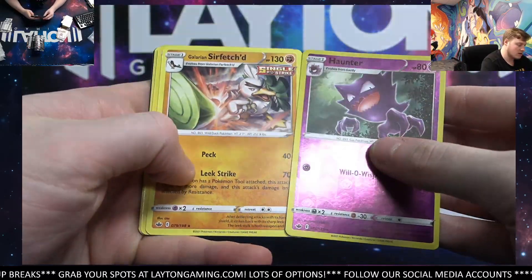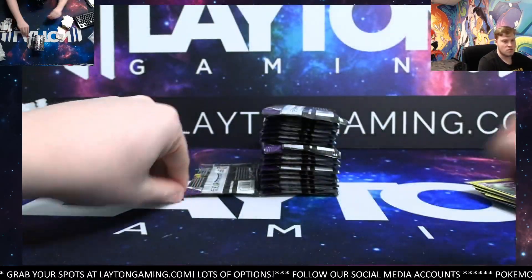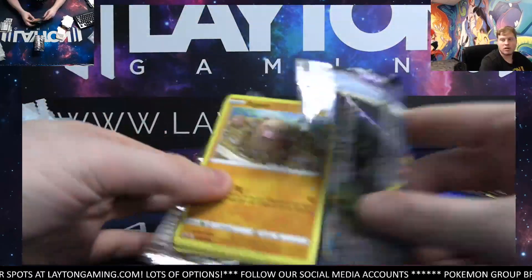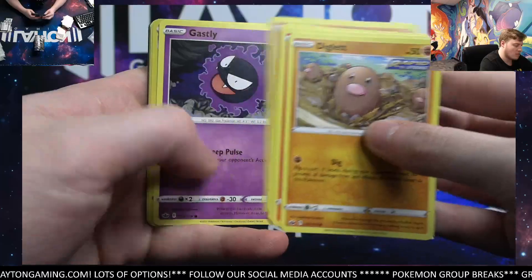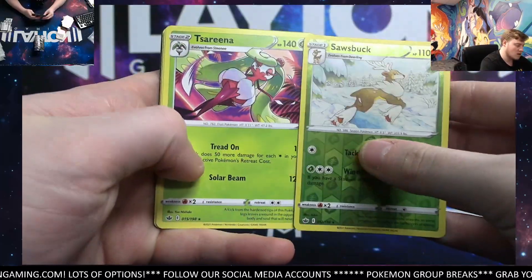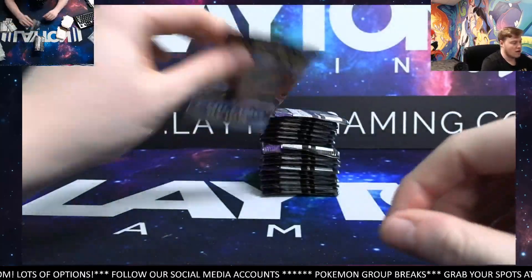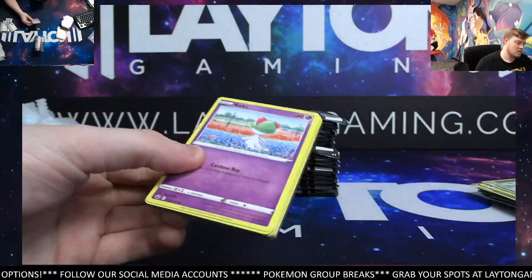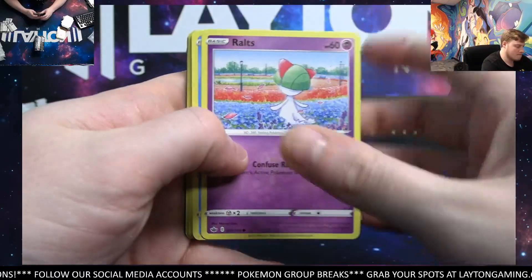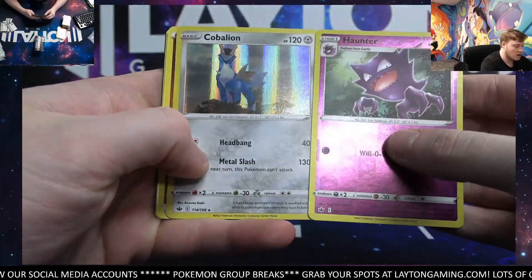Haunter and Galarian Sirfetch'd — nice. Fog Crystal. Last one of half number one here — Chilling Rain booster box break number three, thank you everyone for joining. Sazbuck and Serena. Weeding gloves, half number two, guys — good luck, let's see what we got. Haunter reverse holo and a Cobalion holo.